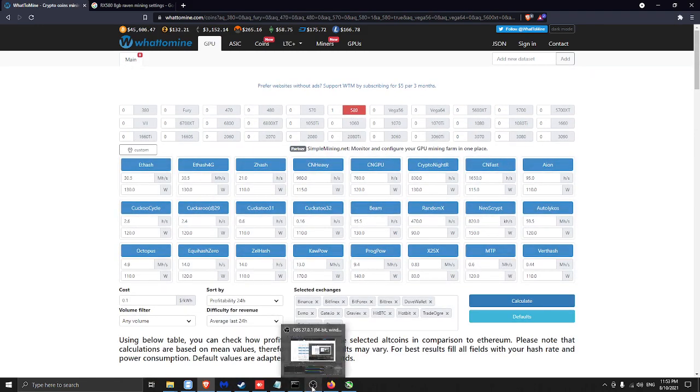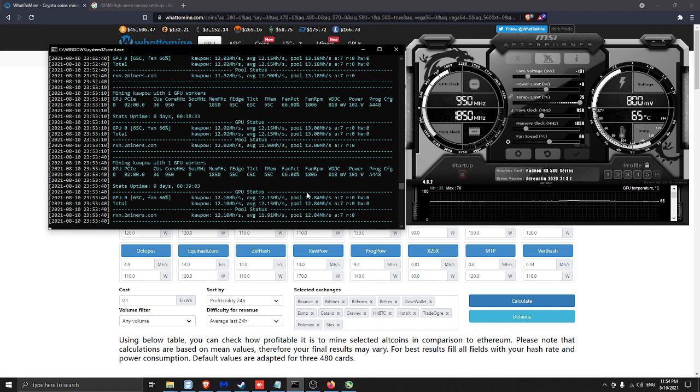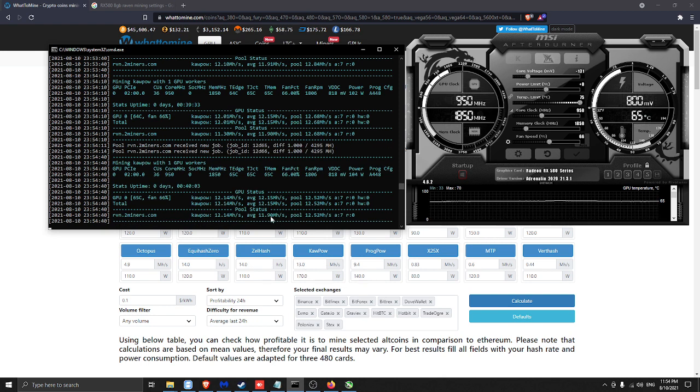I'm using MSI Afterburner for the card settings and now I'm running my card and it's mining. It's running at 950 megahertz core and 1850 memory clock. I'm getting like 12 megahash stable with 65°C temperature and 102 watts power consumption. I want to get the 13 megahash that the site said, so I need to make some adjustments.